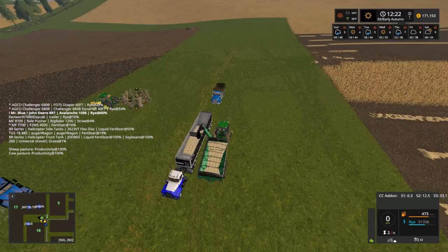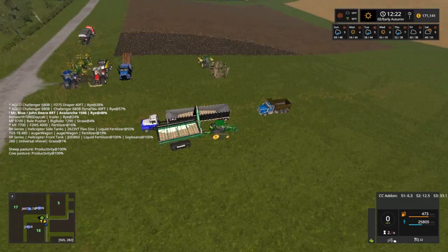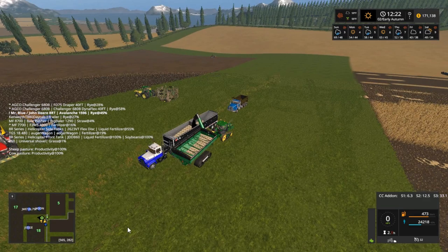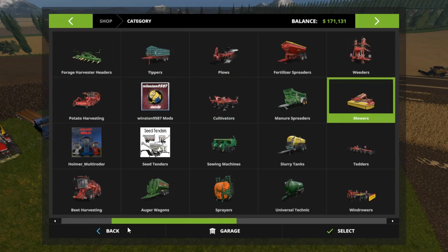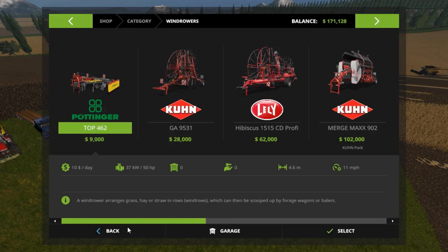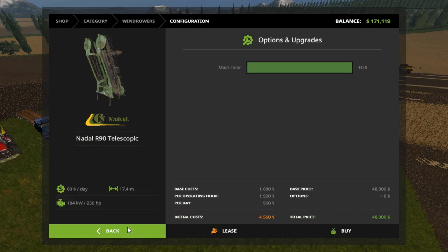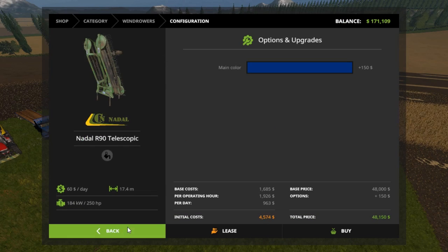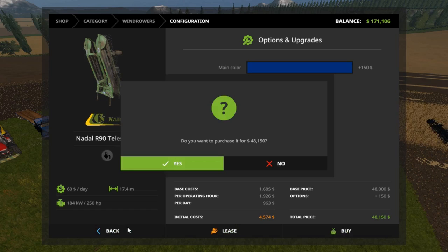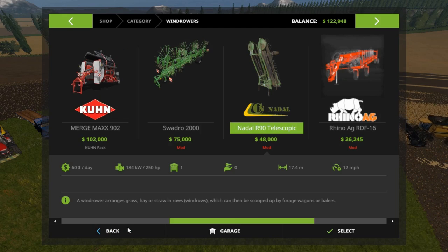I think what I'm going to do — we're going to sell that rake there that we got, and we're going to go get us a better rake. Let me show you real quick, I'm going to go ahead and buy it since we got the money. Go over to Windbrowers. We're going to buy this guy right here. Let's have him make it blue — we want blue, Mr. Blue. Okay, we got it.